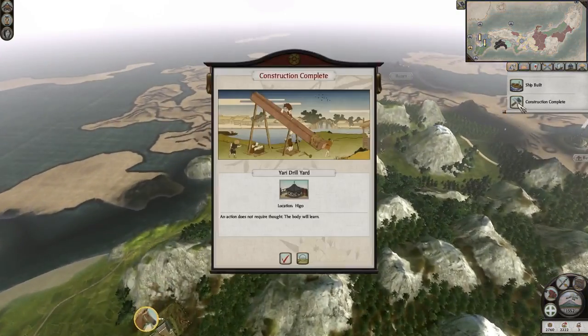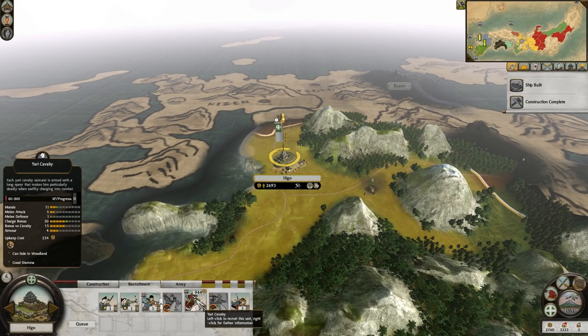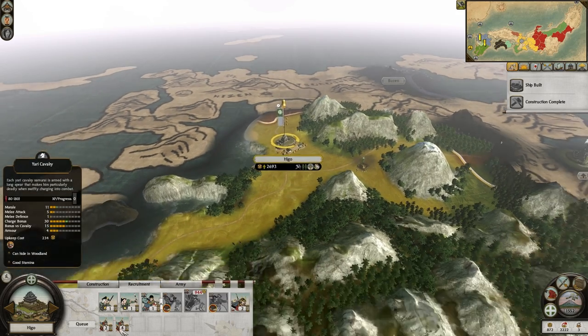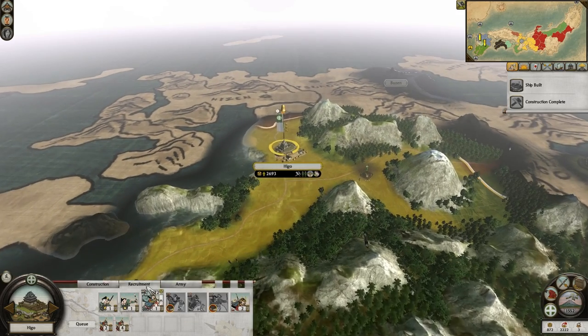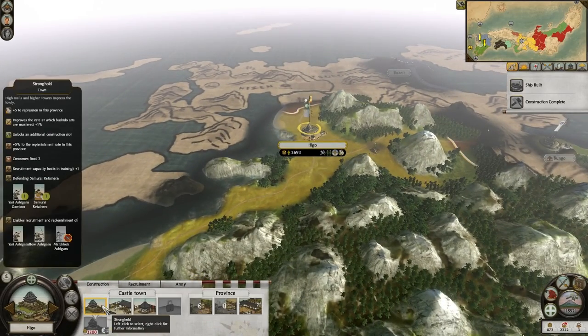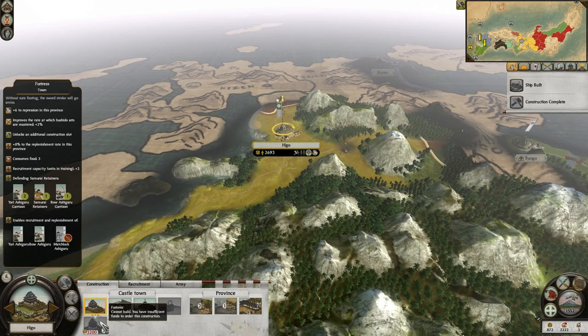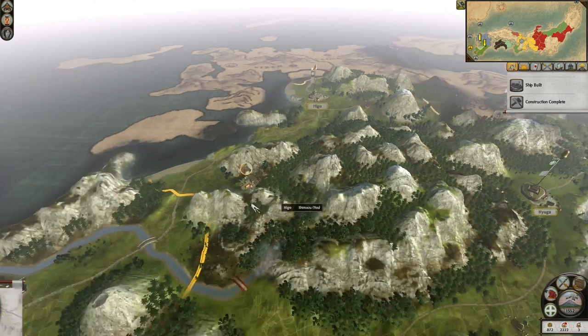Alright, so we made our Yari Drill Yard and a trade ship. So now, Yari Cavalry — two of them. The next turn we'll make two more. Oh yeah, that is actually going to take eight turns before they're done — I did not think about that. Although if we were to upgrade the fortress it would go faster, but that's not going to happen.